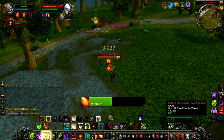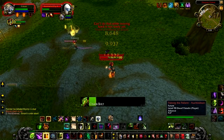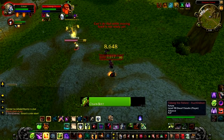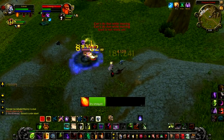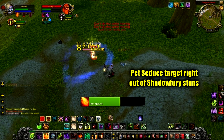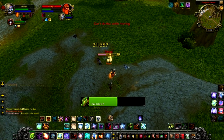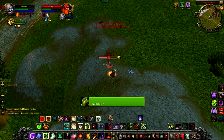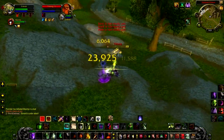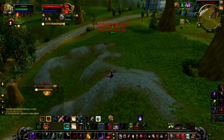It's very very important to expect them to come back — they always come back. As soon as I turn around I see him battlecharging me in the distance. So immediately I'm going to land a Pet Seduction on him, put up a Havoc, and greet him with a gigantic Chaos Bolt. I'm going to put him in a Shadow Fury stun and keep tunneling out the damage. Before the Shadow Fury ends, hit your Pet Seduce again — almost immediately out of the stun he's in control again, letting you land another gigantic Chaos Bolt. I use the terrain to my advantage, the natural slope, and knock him down — and that finally forces his bubble.